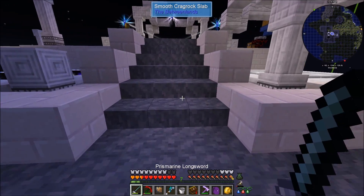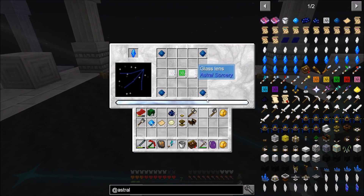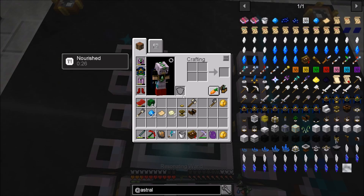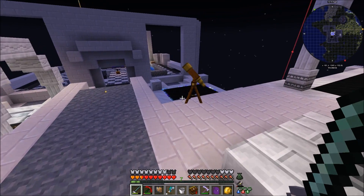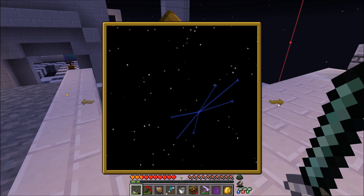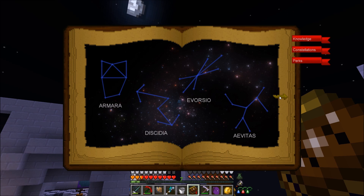I got enough for one craft - let's go ahead and do that because I've actually got some constellations in the sky tonight that I would like to make use of. We'll go ahead and get our first bit of infused glass crafted up. While that's crafting, I'm trying to remember what all the enchants are.